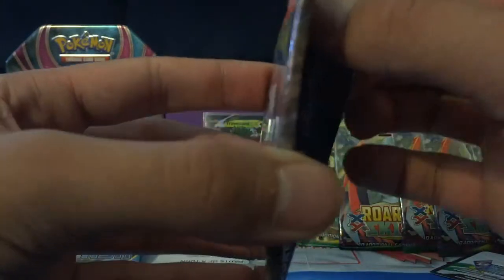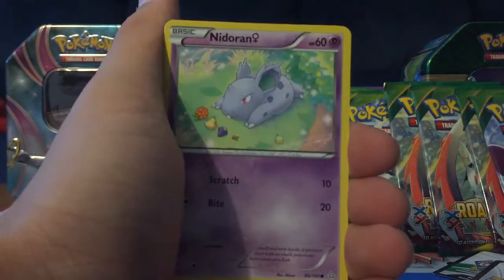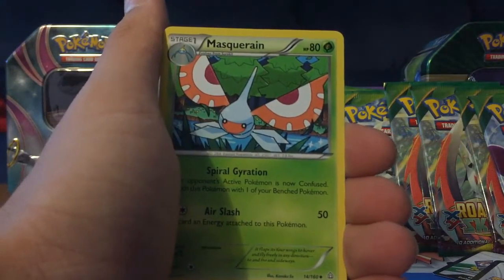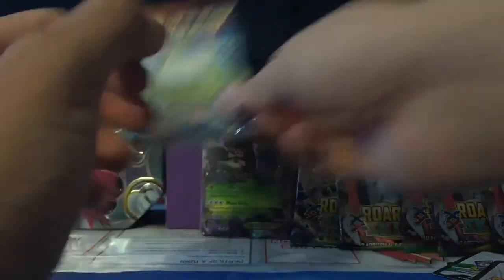Okay, Mega Aggron, second to last pack. We have a Meryl, Torchic, Spheal, Trapinch, Nidoran Female, Lombre, Acrobike, Masquerain, a Metal Energy Reverse, and a Nidoqueen Ancient Trait regular rare. Alright, so on to our last pack of Primal Clash.